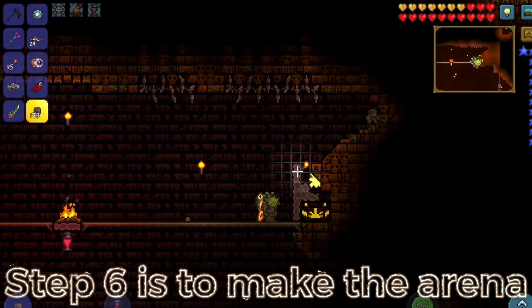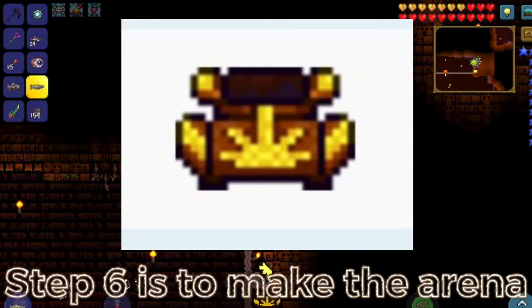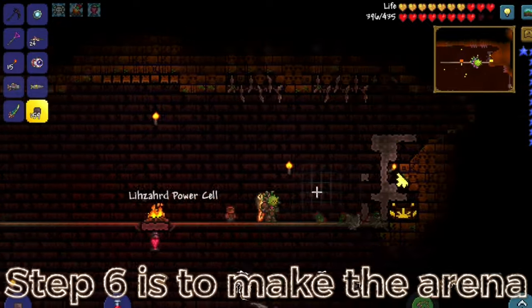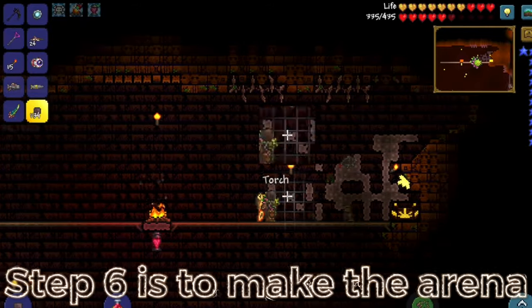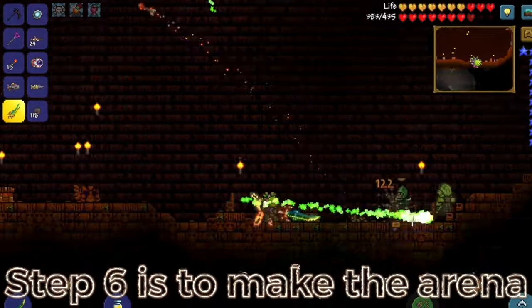Step 6 is to make the arena. You do this by finding the Lizahrd temple and placing a ton of blocks around it like a complete maniac — it's fun, trust me. Place some platforms on top of it if you can. As you can see, I can't, because the Lizahrd temple is in a very weird place.